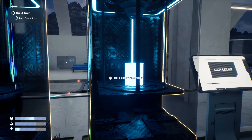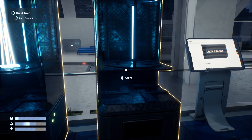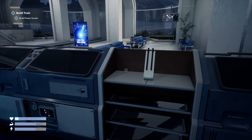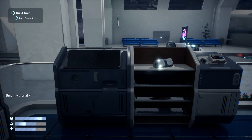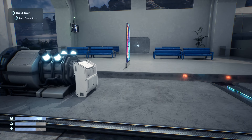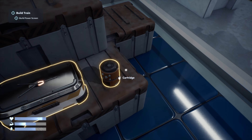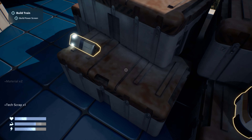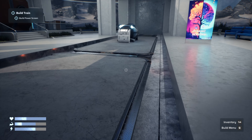We need a screen and a smart material. We have a smart material there, and we can make another screen just in case, plus another smart material. There's actually a smart material there and plenty of stuff to get started. We can save our game here as well. We'll just hoard everything.